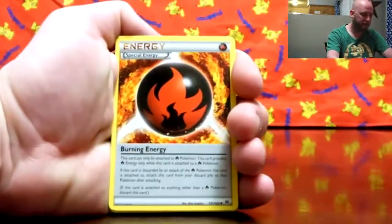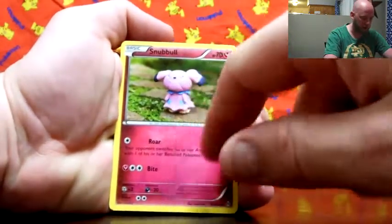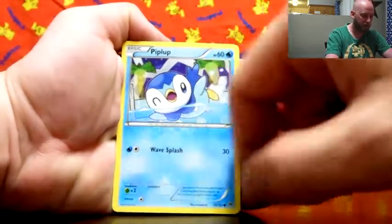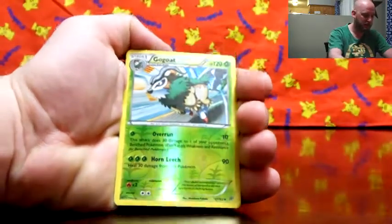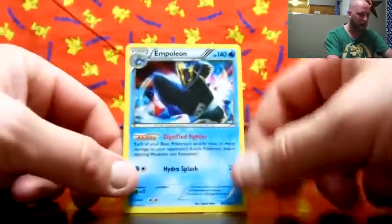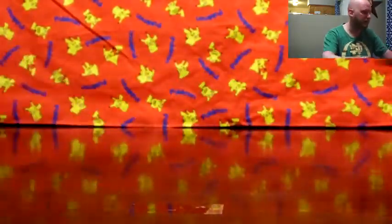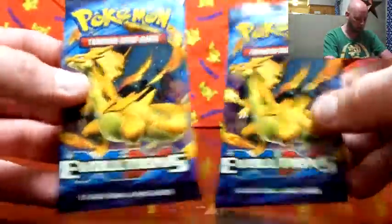We got Fracture, Burning Energy Special Energy this time, Snubbull — like the claymation — Rhyhorn, Doduo, Piplup — looks like he's taking a bath, swimming there — Hippopotas, reverse Gurdurr, and a regular Empoleon. I like that — look at that rainbow energy on that swipe there. Alright, enough with the nostalgia. Two Evolutions, and lo and behold, we get two Charizards — that seems a little odd. We'll open the Charizard pack first.